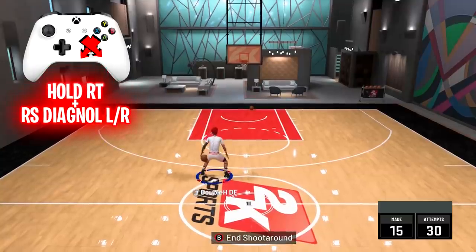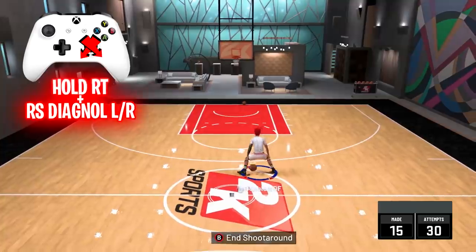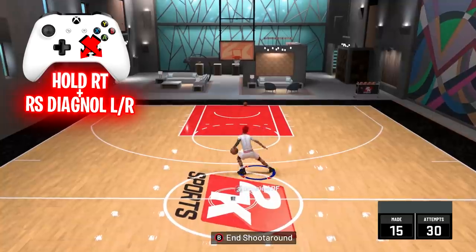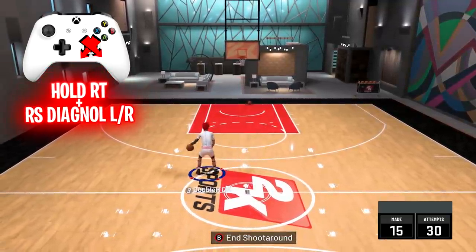Now, this is a regular size up. All you want to do is if the ball is in your right hand, while holding the right trigger, pull the right stick back diagonally left. And if the ball is in your left hand, just do it diagonally right. And you're just tapping it — you're not holding the right stick down.